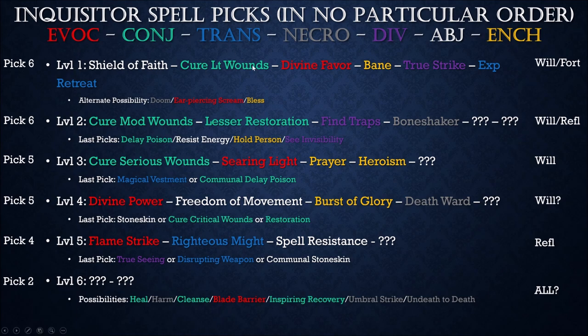For level 1 spells in no particular order, my suggestions are Shield of Faith, Cure Light Wounds, Divine Favor, Bane, True Strike, and Expeditious Retreat. Now True Strike and Expeditious Retreat are both available on the wizard side, so there's no real need to pick them here. However, this is a Mystic Theurge build — one key point is that not only do you level up your Arcane spellcasting along with your Divine spellcasting at the same time, but another feature they give you at levels 1, 3, 5, 7, and 9 is that your level 1 through 5 Inquisitor spells hop over to the wizard side.